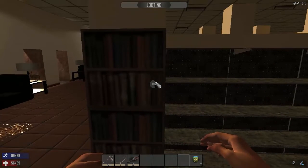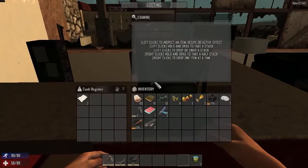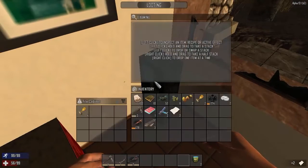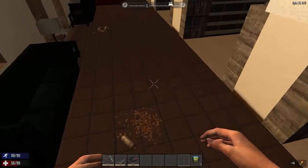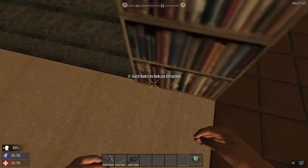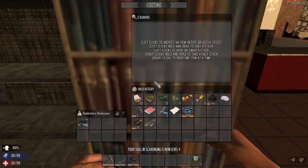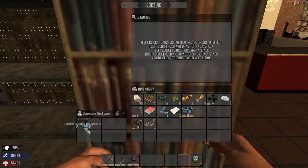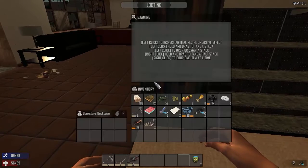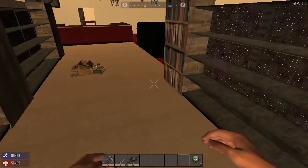Iron gloves. An exploding crossbow bolt — nice! Eat exploding crossbow bolt, zombie scum. Now you just have to find the crossbow.